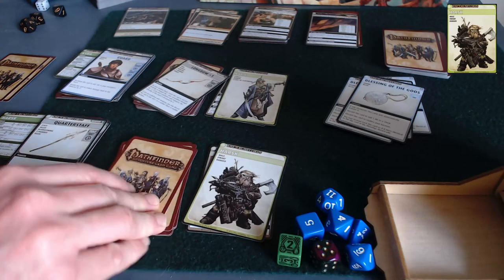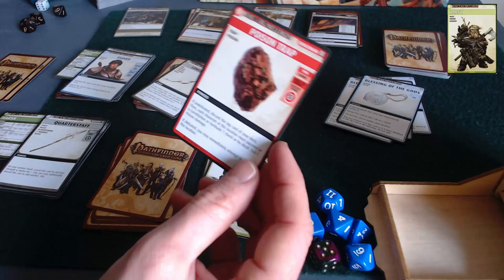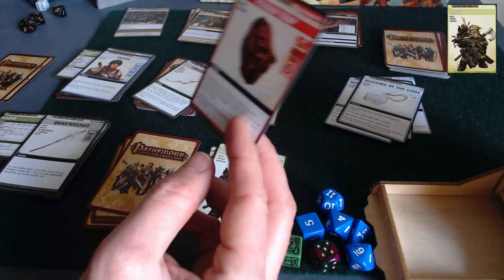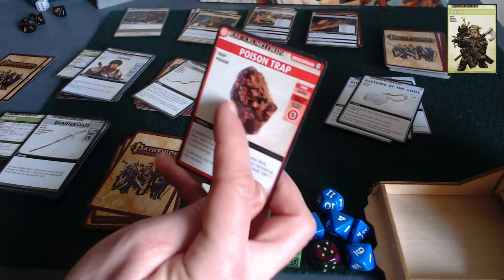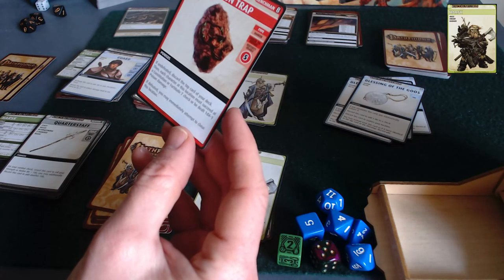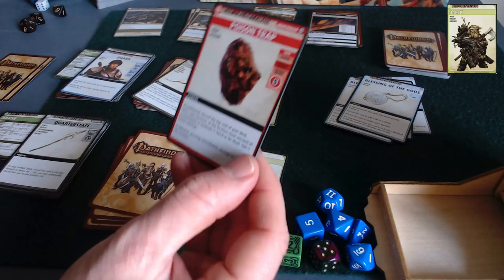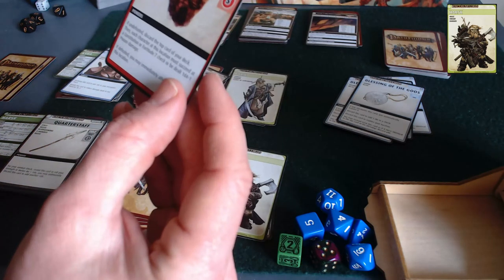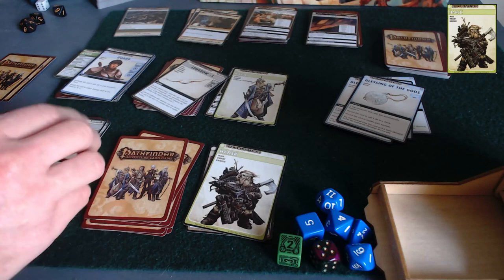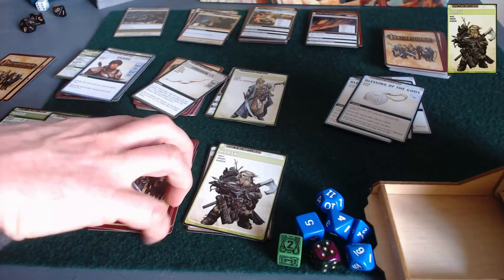I'm forgetting a feature of Harsk — at the end of his turn he's allowed to scry, looking at the top of the deck. He scries at his location and uncovers the henchman card, which in this case is a poison trap. This is one of the traps that Pillbug is putting down for rats — unfortunately probably trapping other things. The henchman card means that as long as we defeat this, we can attempt to close the location. It'll take a dexterity or disable roll to defeat it.